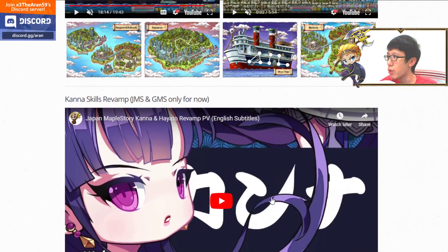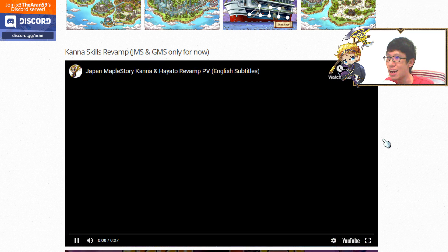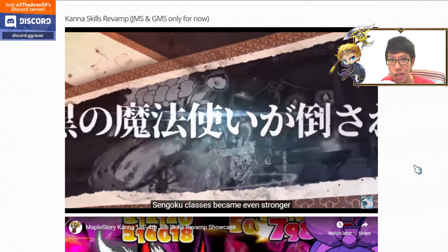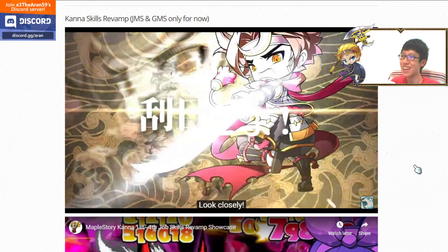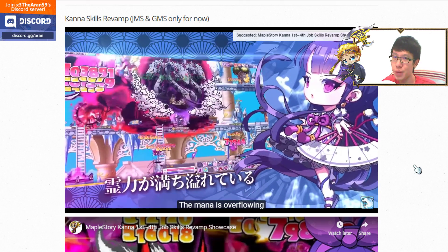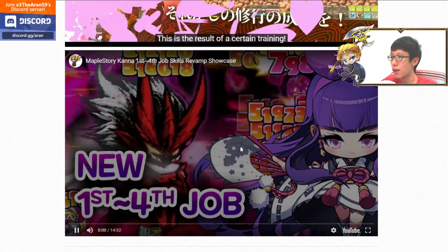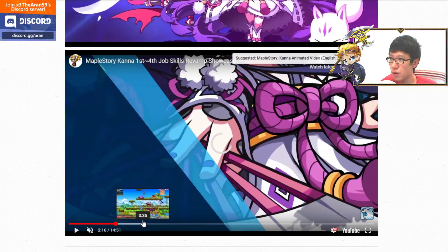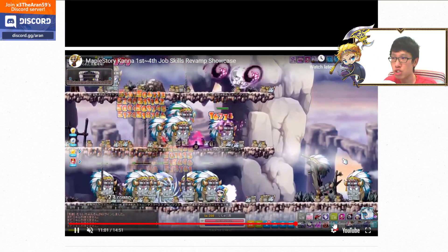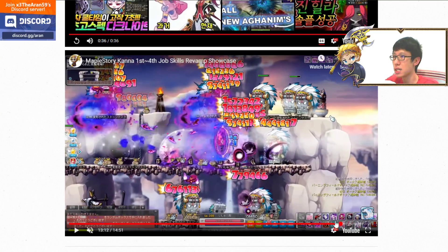Kana is being revamped. I made videos about the Kana revamp showcasing how her skills change. Kishin doesn't have many changes but is still pretty good. Hayato has no changes. Kana's first through fourth job skill changes are all showcased in my video — check it out on my channel or website. Kana is now a very good mobber, though bossing is still uncertain.